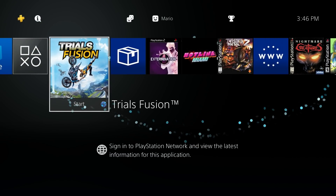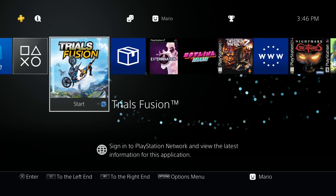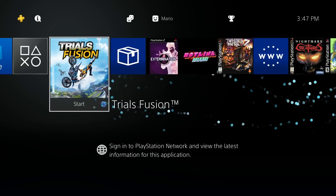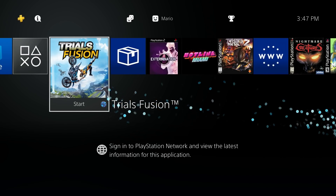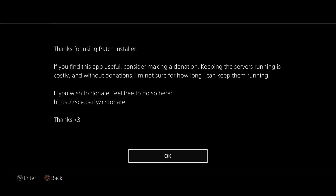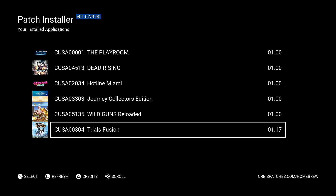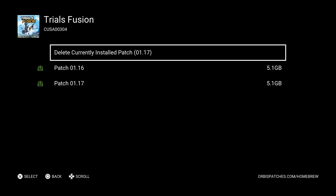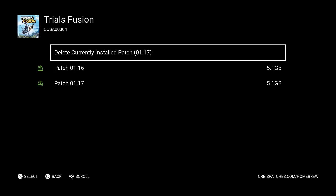It's also worth noting that you can downgrade your game patches as well, whether you want to play on a base version, run a lower version for a mod, or any other reason — you have full control. Open up Patch Installer again, go down to your game of choice. Mine is running 1.17, and from here you can select Delete Currently Installed Patch. So if I want to downgrade to 1.16 or just the base version, I'll hit Delete Currently Installed Patch and wait a few moments.